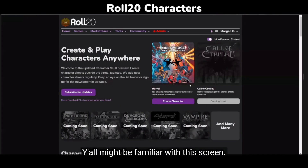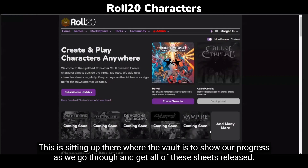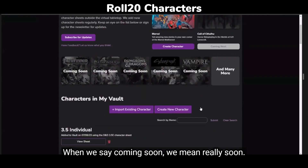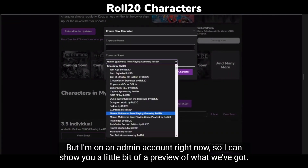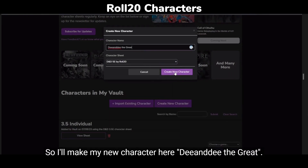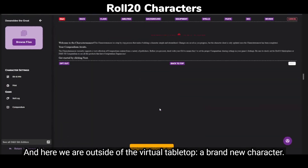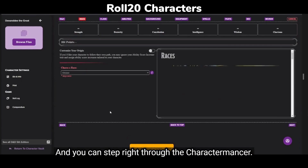You all might be familiar with this screen — it's showing our progress as we go through and get all of these sheets released. When we say coming soon, we mean really soon. But I'm on an admin account right now, so I can show you a little bit of a preview. I'll make my new character here — D&D the Great — and here we are, outside of the virtual tabletop, a brand new character. You can step right through the charactermancer.